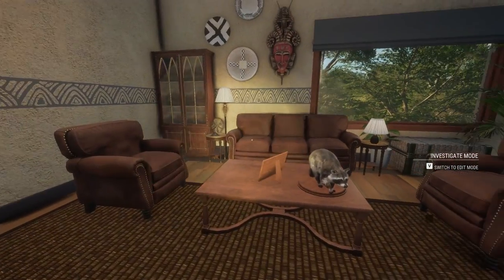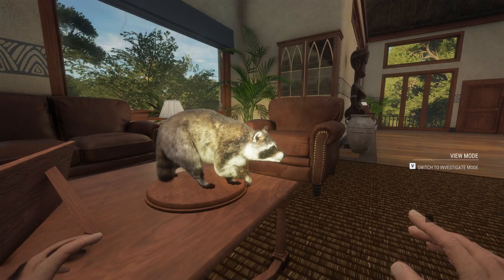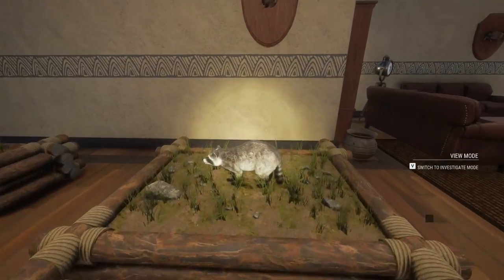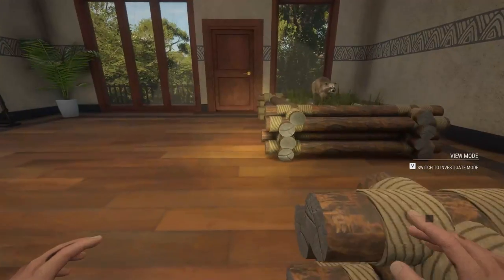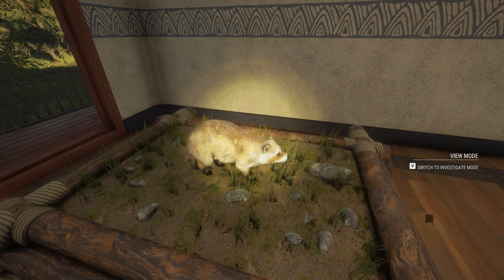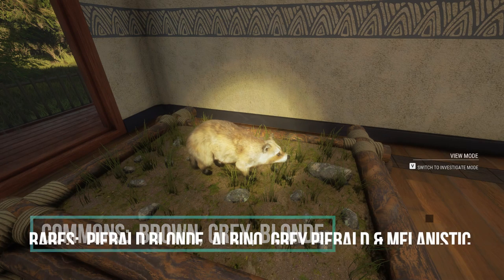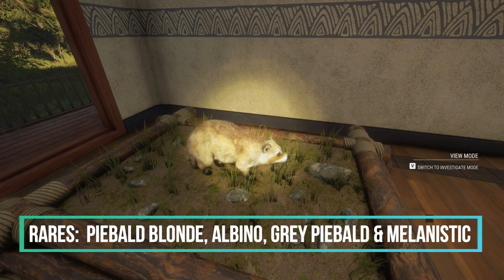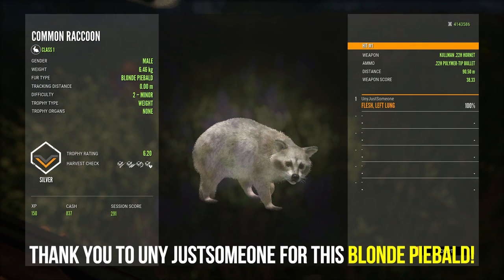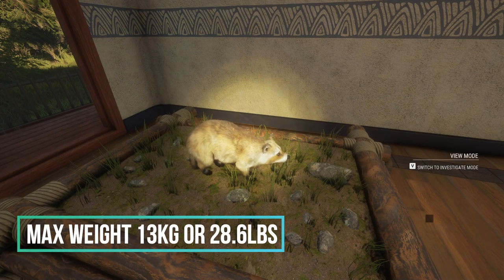We're in the lodge here and I wanted to show you some of the different variations so far. This is just a brown — your most common variation. This guy is a gray, just a little lighter, and this one is a blonde. The common variations are gray, brown, and blonde. The rares are piebald blonde, albino, gray piebald, and melanistic — four different rare variations. They go to level five and their max weight is 13 kilograms or 28.6 pounds.